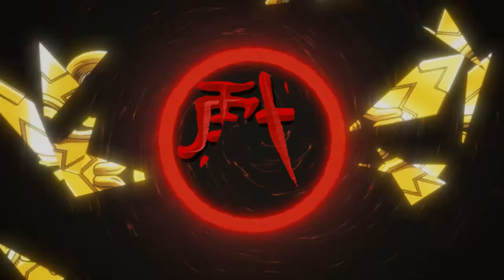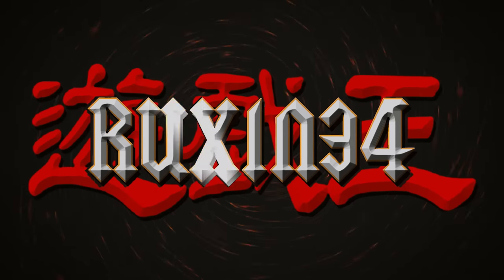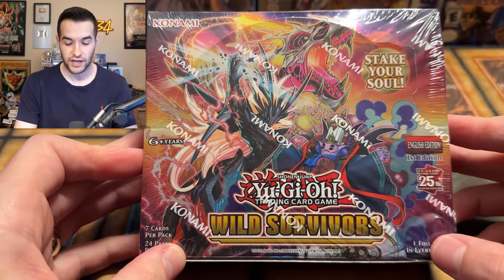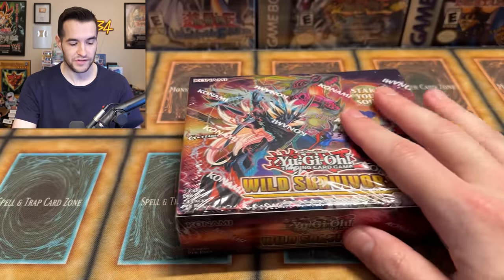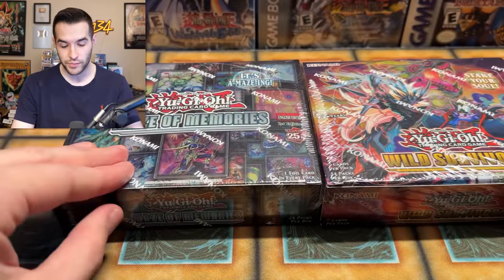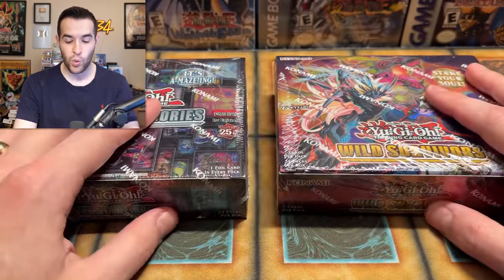In today's video, we're pitting the new Wild Survivor set versus the Gate Guardian Maze of Memories set. We're back with another new Yu-Gi-Oh! opening. We have Wild Survivors, which is a pretty epic new set with a lot of cool stuff like the Hungry Burger — we have not pulled it yet. Then we have Maze of Memories, which is the last collector rare set we had, with Gate Guardian potential inside. We're going to be doing a little 1v1 battle here to see which is better.